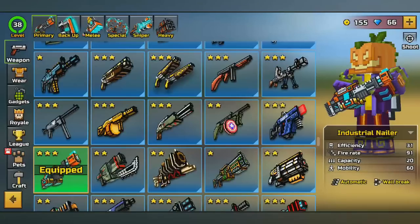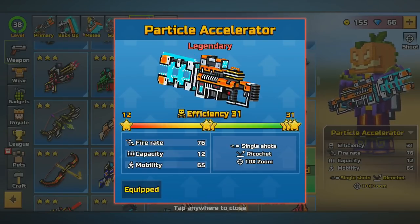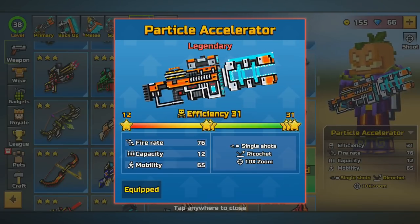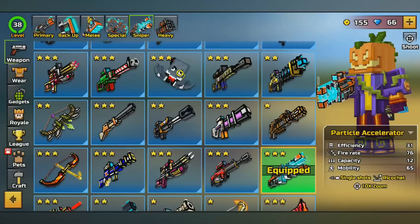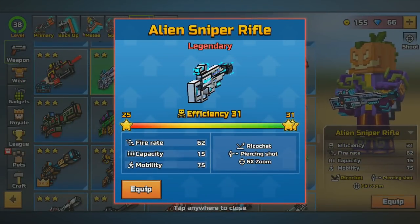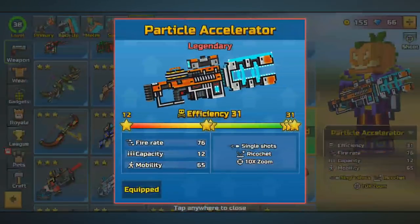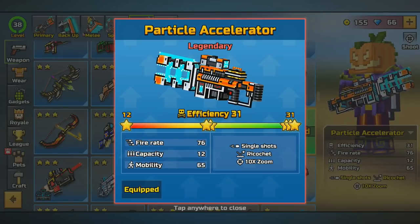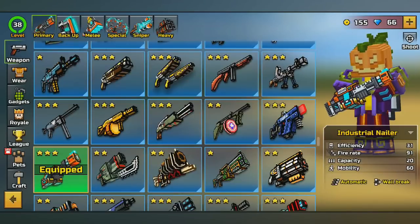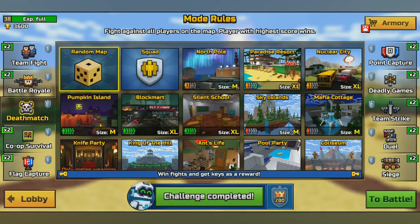Going into the armory section — this is what you guys came here to see — the Particle Accelerator. That's an awesome sounding gun. It looks awesome, it sounds awesome, and it is awesome. It's a sniper rifle with a 10x zoom and a ricocheting ability. It's like a better version of the alien sniper rifle, but meant for even longer range — the alien sniper has a 6x zoom and this one has a 10x zoom. It's legendary with a 31 efficiency, a 76 firing rate, a 12 capacity, and a 65 mobility. Alongside weapons like the industrial nailer, the pizza heater, and the jet tenderizer, this is one of the brand new industrial weapons of Pixel Gun 3D.